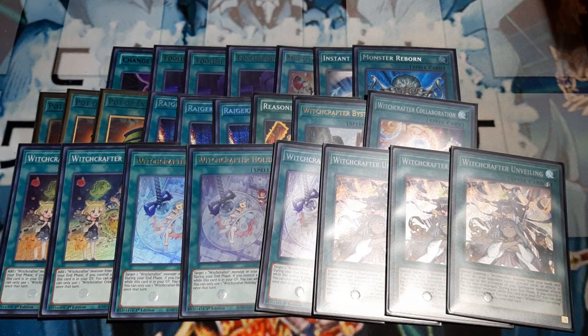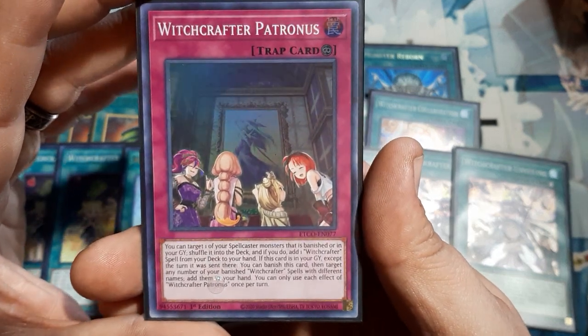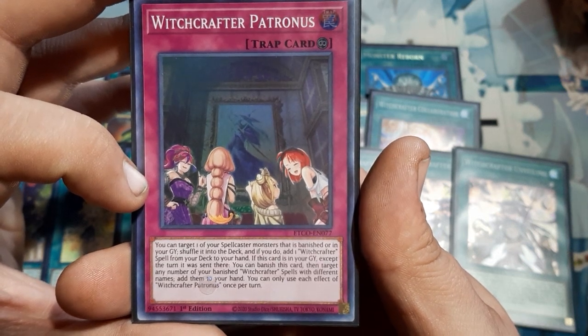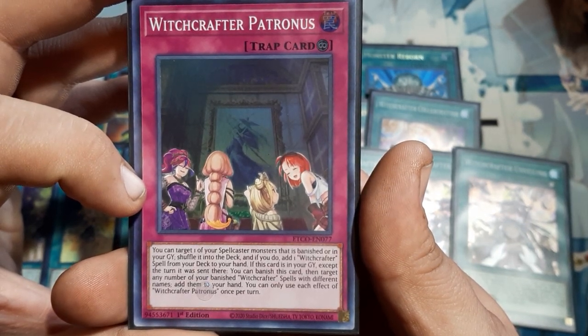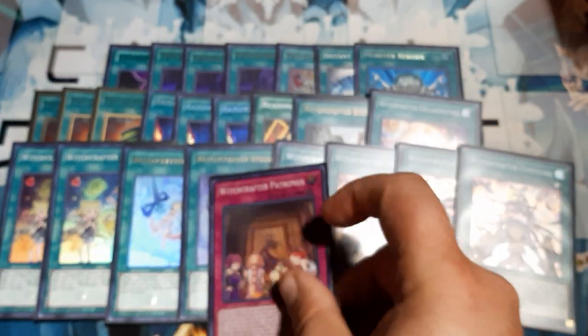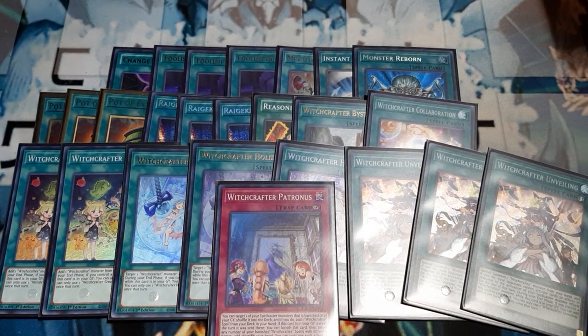For the last card, it is a trap card — we're going to be using one copy of Patronus. Last time I think I used Masterwork; Patronus is definitely good. Continuous trap: can target one of your spellcasters that is banished or in the graveyard, shuffle it back to deck and add one Witchcrafter spell from deck to hand. If it is in the graveyard, banish it, then target any number of banished Witchcrafter spells with different names and add them to the hand. Each effect once per turn. This really feeds back into Madame Vare's absolute control aspect. Quick screenshot or pause — that is the rest of the deck. I'll be back with the extra deck next.